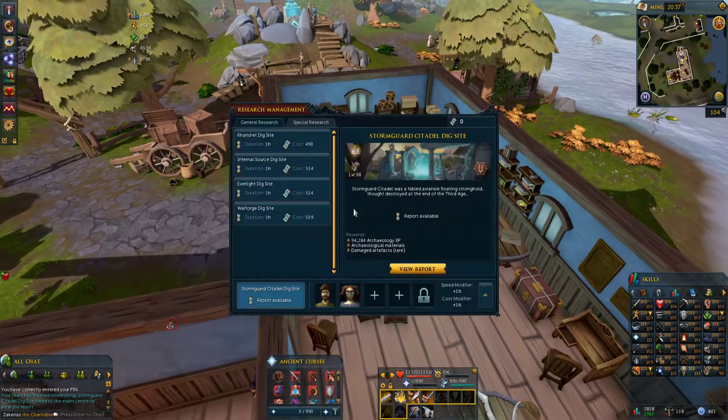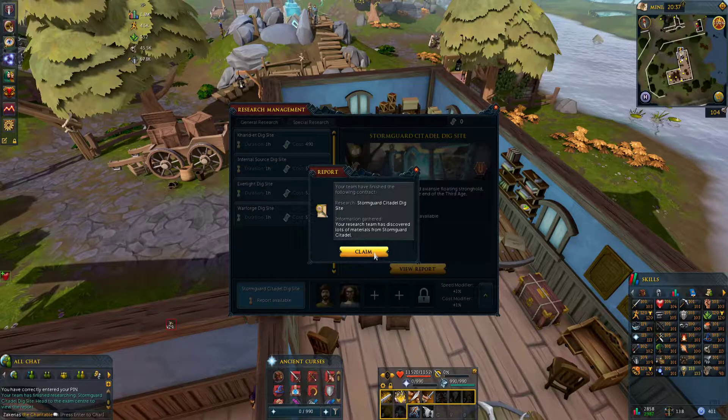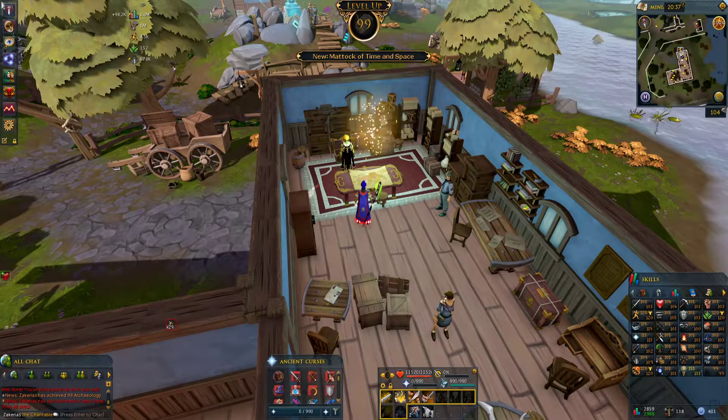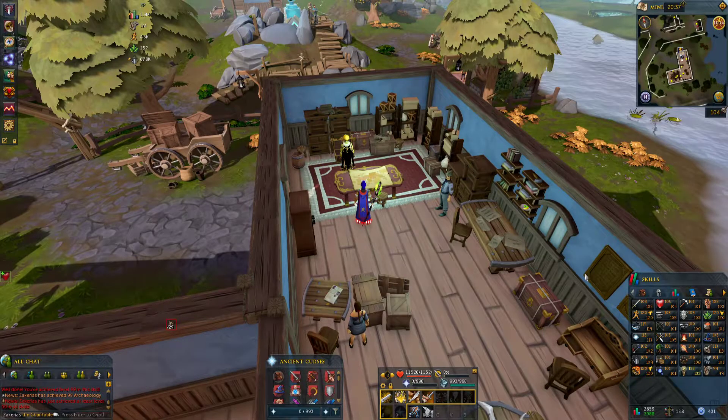Let's get to it and get the screenshot. If we view reports — claim that, deposit all — and there's the level up for 99 Archaeology. And that also means I max as well, which is great.